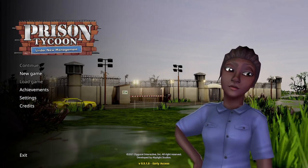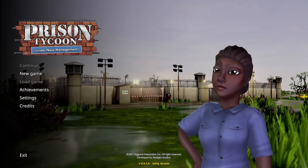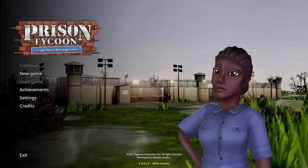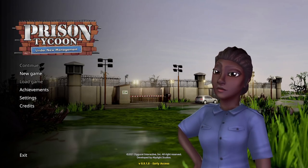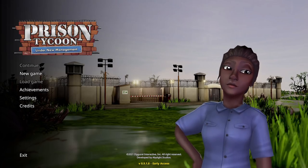We need to build ourselves a prison to keep troublemakers in, and we have to stop them from getting out, because that's sort of the point of a prison — keeping people in and not letting them out. There are rooms to build, items to place, we need to hire some staff, provide food, we can try to rehabilitate the prisoners, and we control the security — all the things you'd expect from running a prison.